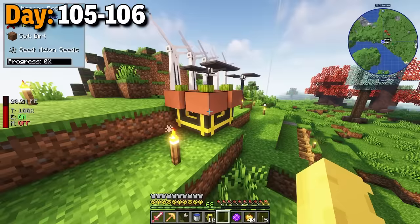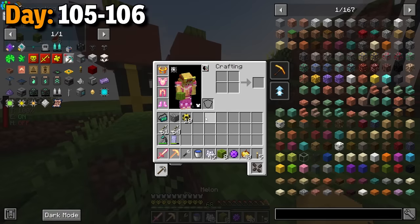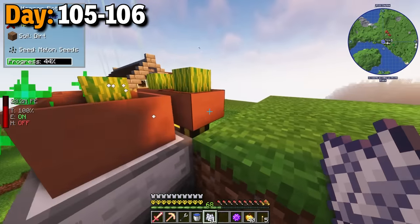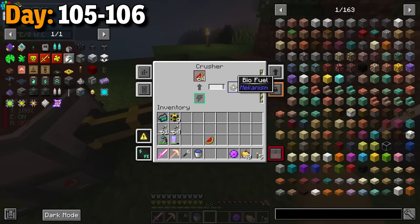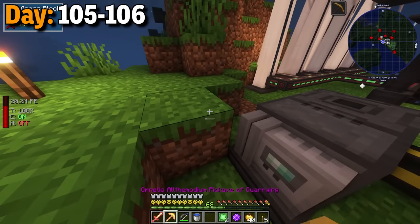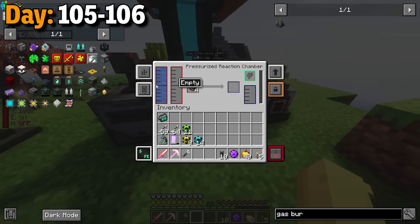The next day, I made some hopper botany pots to hopefully get a melon burning power source. With all the items gathered, I set this up right next to the wind generator area. I started off with the compacting drawers that had melons at the very bottom, so these botany pots would automatically grow melons and add on to this drawer. Now all of that would connect to a crusher, which crushes the melon slices into biofuel. Then the biofuel goes into the pressurized reaction chamber.